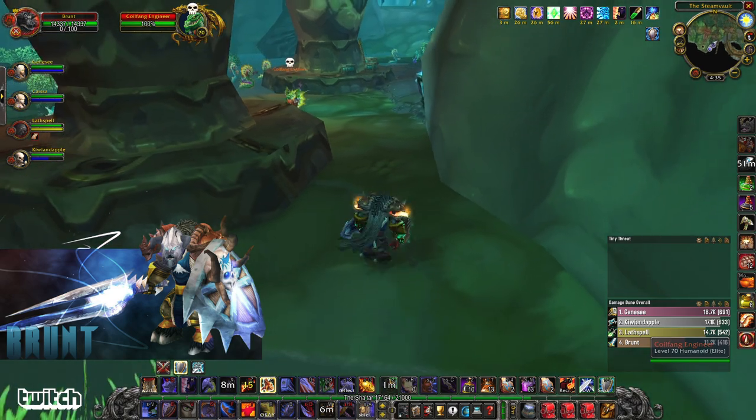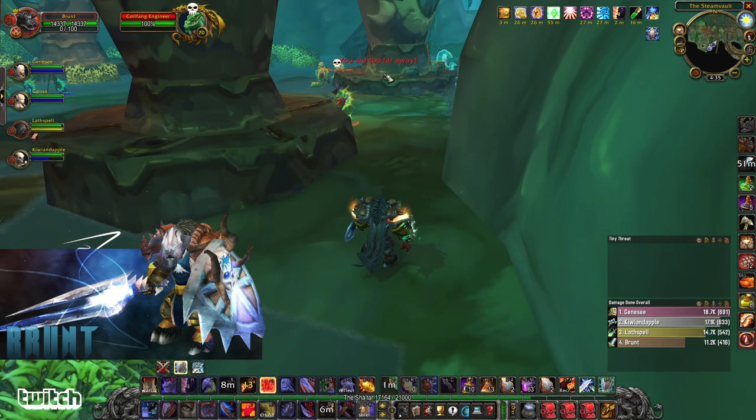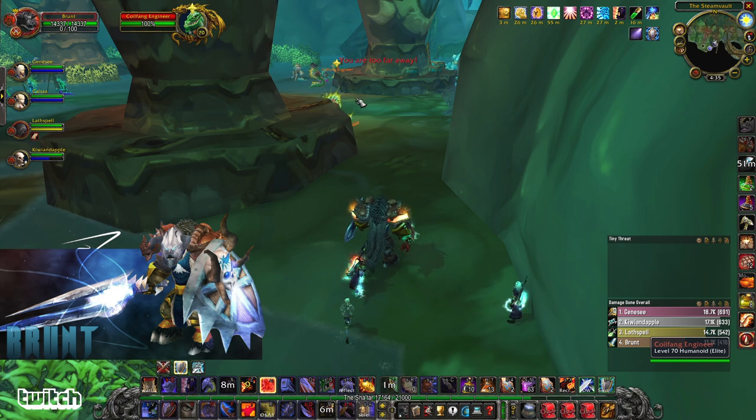A really tough part about Steam Vault is the packs are very close to each other, so you want to do nice and conservative pulls. Pull them back to a safe spot. Go ahead and mark skull. We can just pull it around the corner. Mind control is fun.